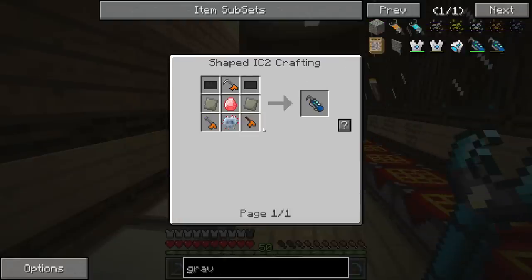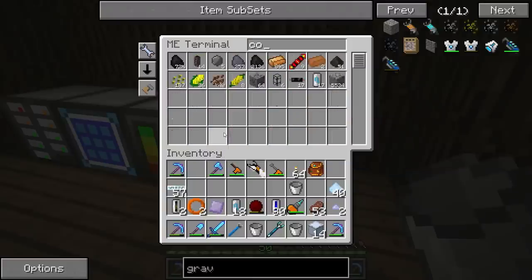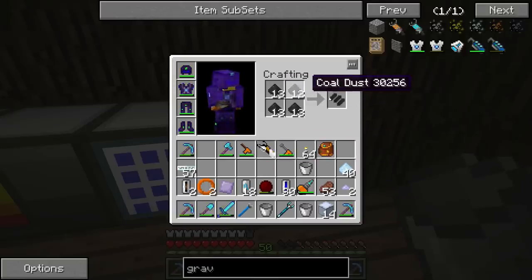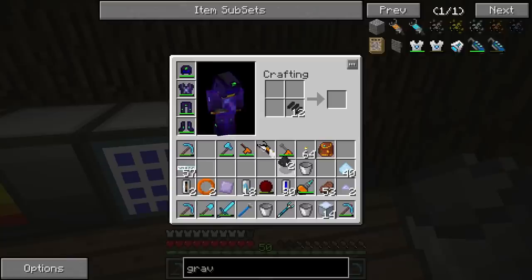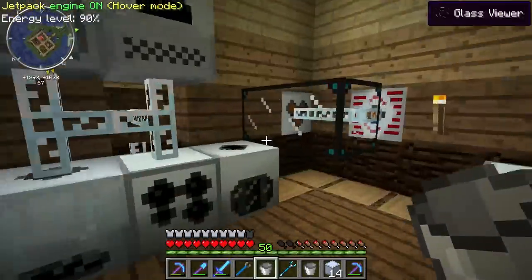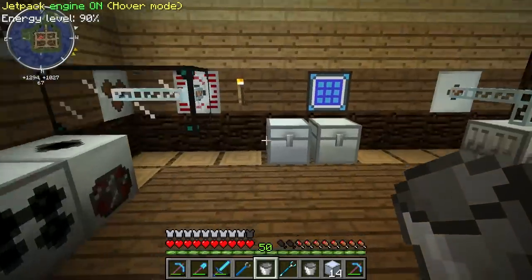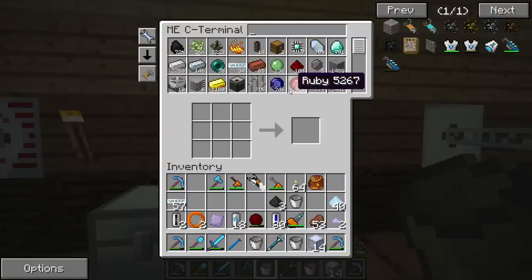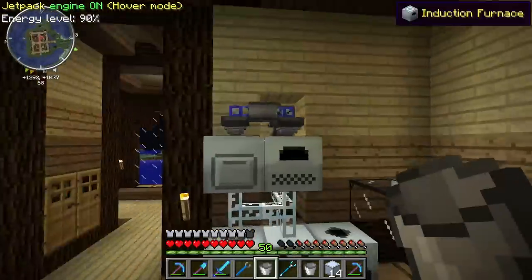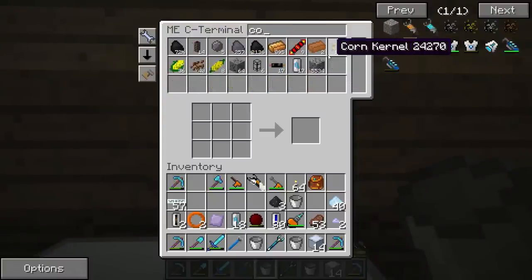Let me just look up the Gravitool recipe again. I'm out of carbon plates. Do I have any coal dust? Yeah, a little bit. Let's go ahead and put it together — make some carbon fiber. I've got to grind up some more coal. Let's get this compressed. Rotary macerator — I've got like 2,000 coal. Let me just do two stacks in the background.